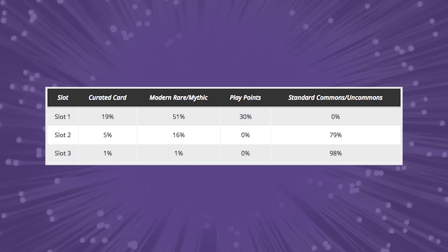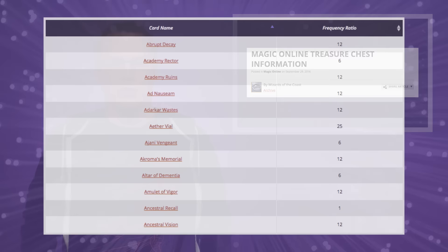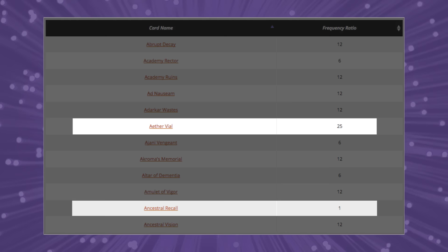The first slot will have a 19% chance of having a card from the curated list, a 51% chance of having a modern rare or mythic, and a 30% chance of having some amount of play points. The values for the other slots were also given percentages for how often the standard common or uncommon will be replaced. The article also provides the frequency ratio for both the amount of play points that players can receive, as well as which curated cards will appear. On these charts, for example, a copy of Aether Vial is 25 times more likely to appear in a chest than Ancestral Recall.